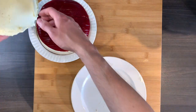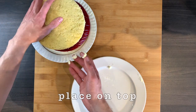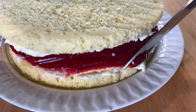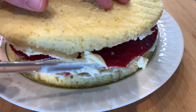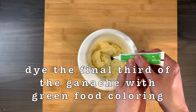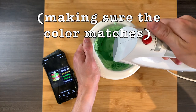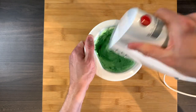Turn the second sponge cake upside down on the cake, which can be quite challenging. Fix any last bumps and fill in the holes — it doesn't need to be perfect. In fact, a more rustic look fits the theme quite well. Dye the final third of the icing with green food coloring, mix, and spread onto the cake.